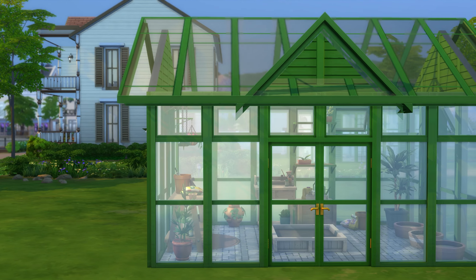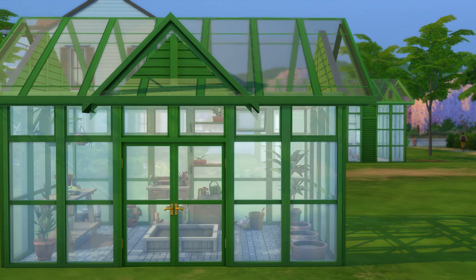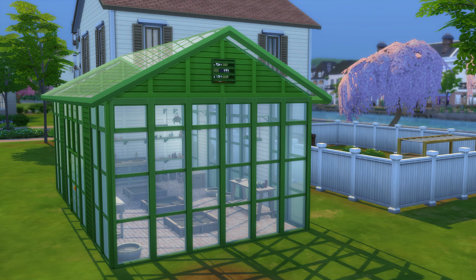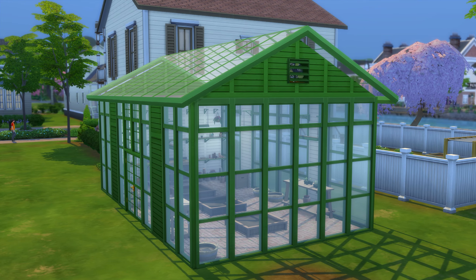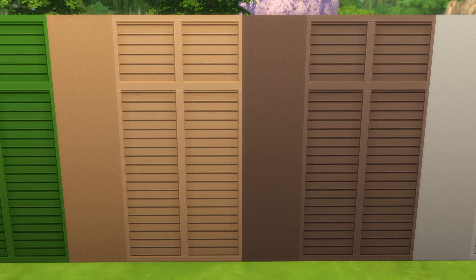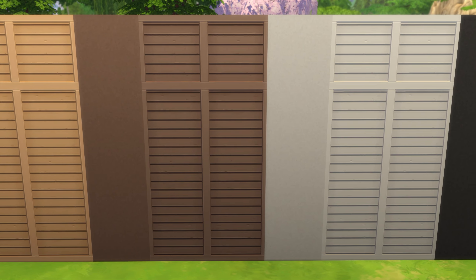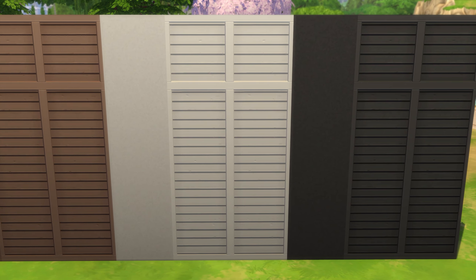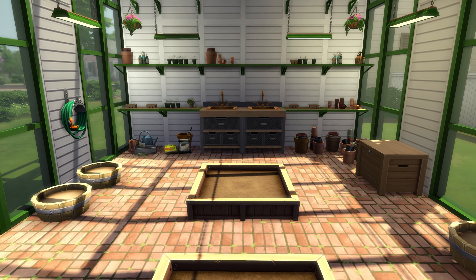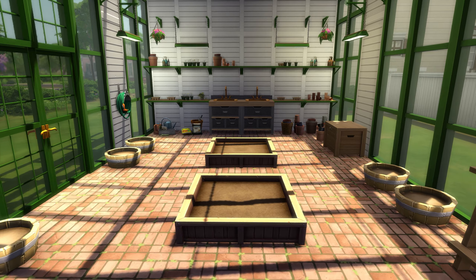In addition, there's a new glass roof type that features trims in all of the matching colours. And to complete your greenhouse structure, you now have access to all-new greenhouse style walling. This has two types: one being a very plain look, and the second — by far my favourite — being a wooden slats look. This comes in every colour you'll need to match the windows, doors, and roofing.